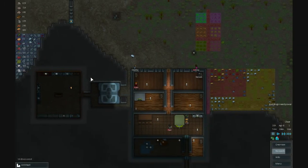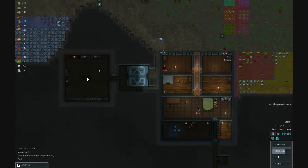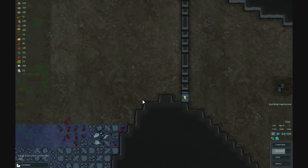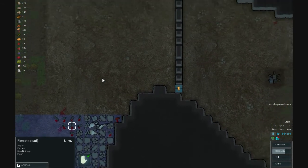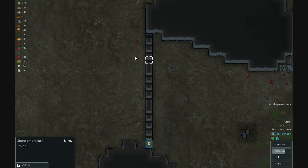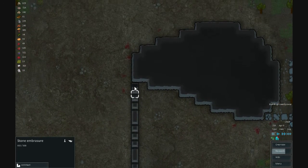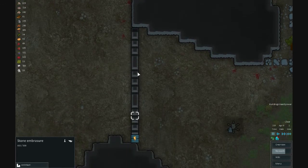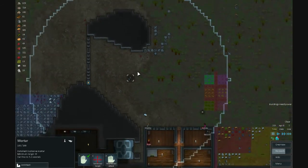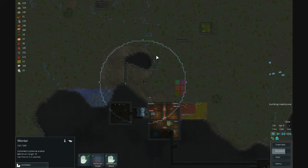This is basically my modded version. As you can see, there's a bunch of Rim Rats I had to kill — they decided to go nuts and attack my colony. These are the embrasures — you can shoot through these, which is very nice. You can just come to this wall and hide. This is the mortar I have, and this is the short range — you actually cannot fire inside this range.